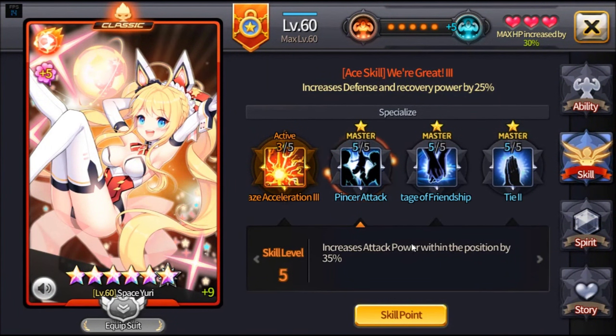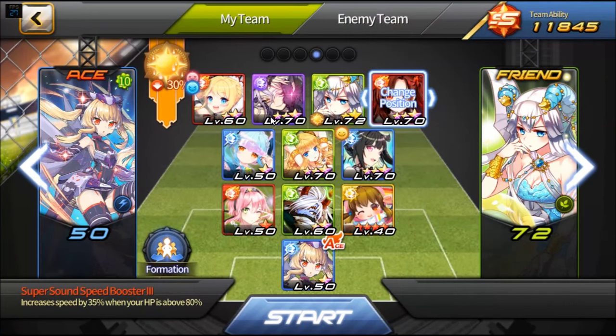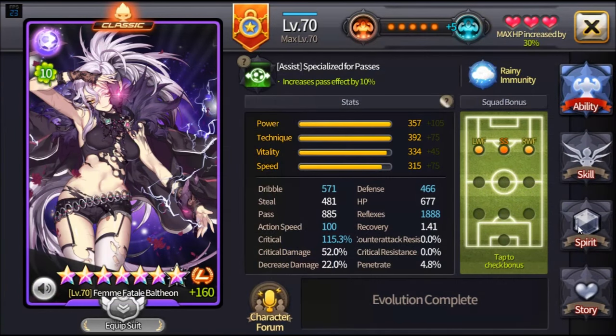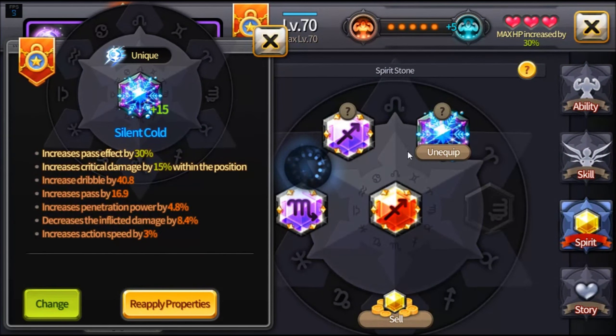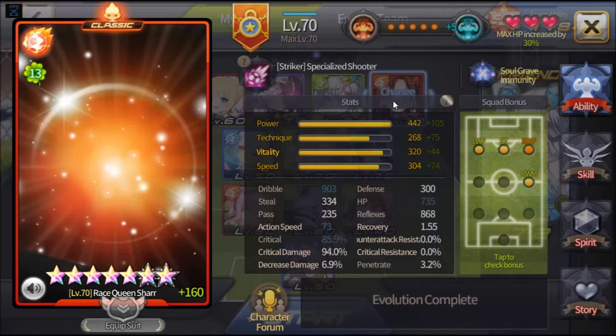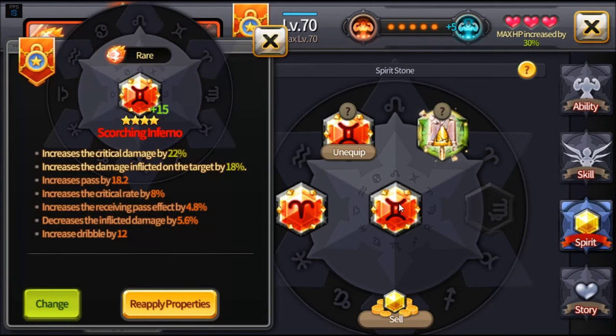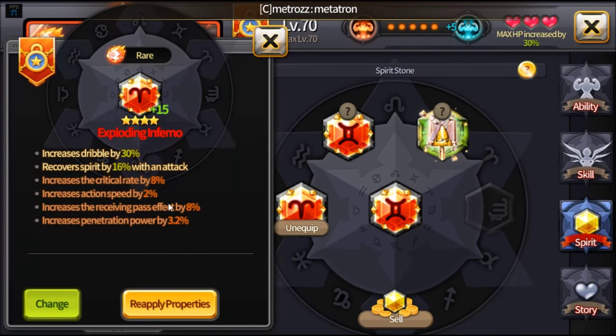The reason I use Yuri is to increase attack power within the position, and then pass effect by 35% and pass effect by 30%, so she increases pass effect by 65% from Balthion when he passes to Char. Balthion holds Silent Cold to increase crit damage within the position, and he's got pass stones increasing pass by 63. Char is built for full crit damage — rerolled for Shard of Beaumung to increase crit damage and inflicted damage on the target, plus a dribble stone to help increase receiving pass effect and penetration power.